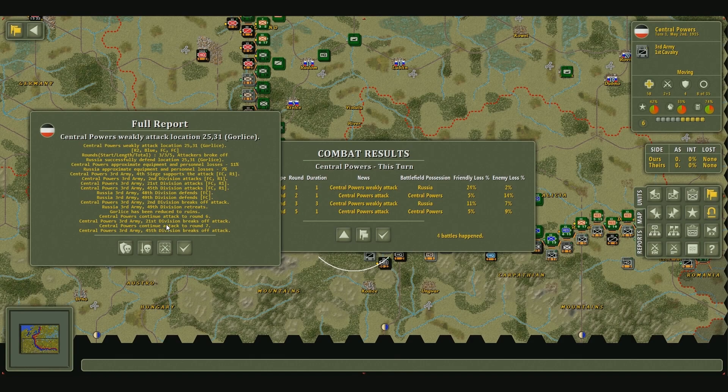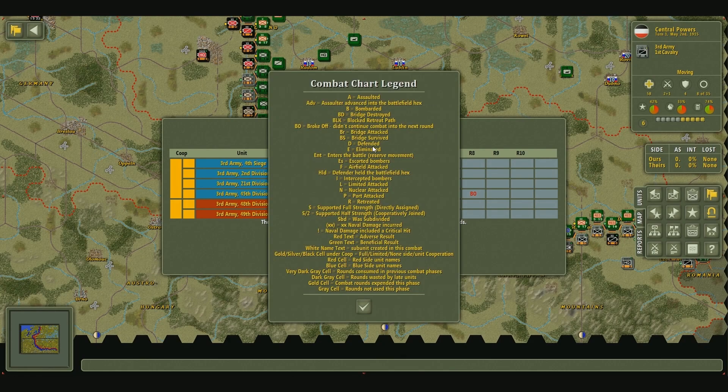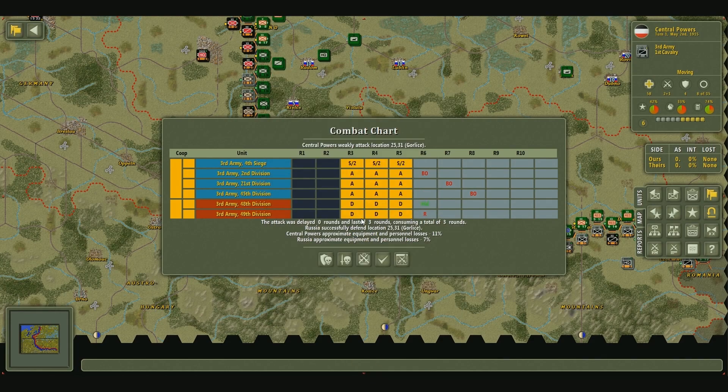What we're going to do now is take a look at the detailed battle log. To do that, you want to click on these two crossed swords. This is the combat chart — it converts the full log into an easier-to-read format. Blue is the attacker and red represents the defender. Color coding of rounds shows if a unit participated or not, or if the battle was delayed. Letter codes can be seen in the legend — if you click the combat chart legend button, it gives you a detailed explanation of what each letter means, including the color of the text. This can be really useful for an in-depth look at how this works.